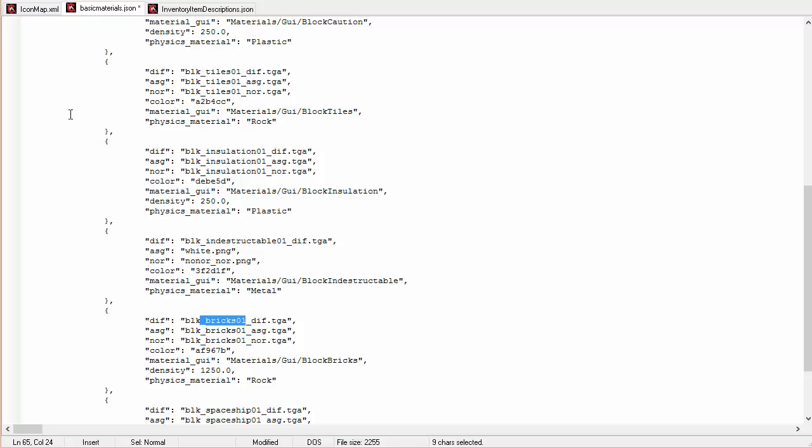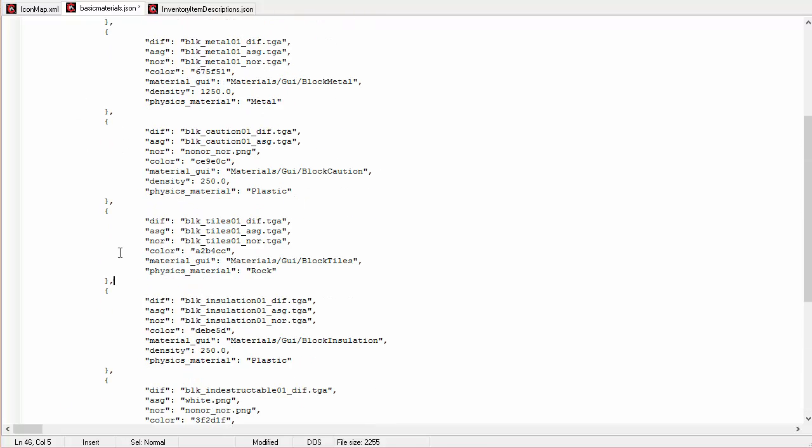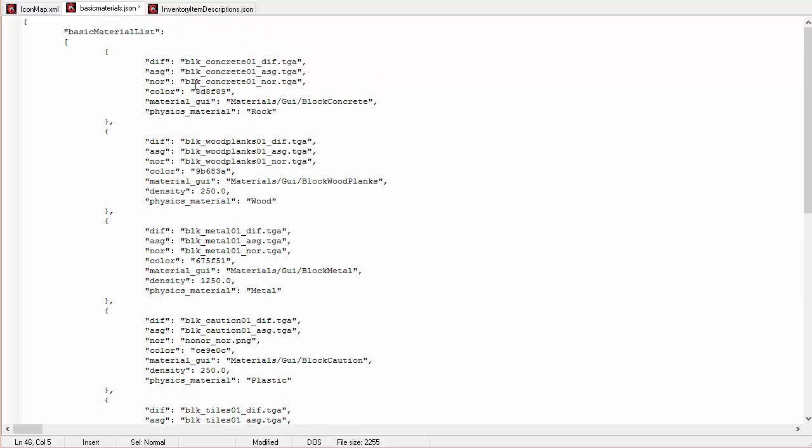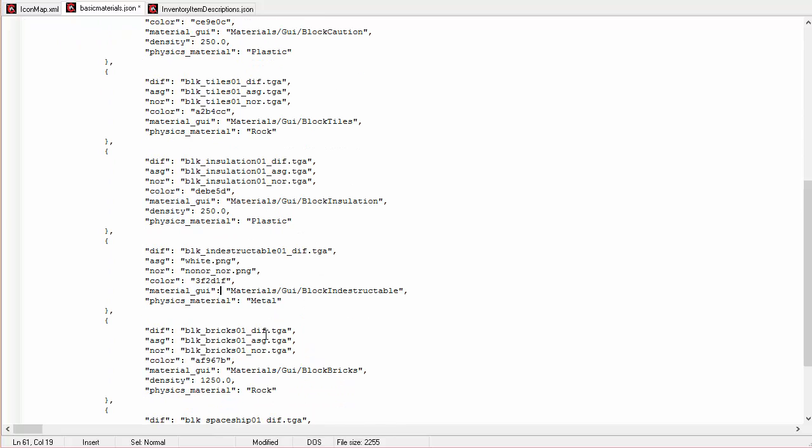To add these to the game, go ahead and remove the comment section — the slash-star — for all three blocks. But you'll notice now that they're in a different order. Whereas before concrete's always the first one, wood plank's second, bricks would have been the sixth one, but now insulation is sixth. So the GUI is going to get all messed up with the order, so we need to go and change the GUI.